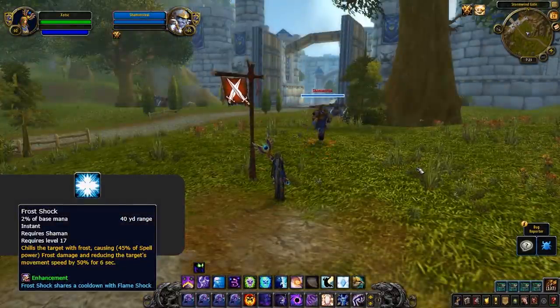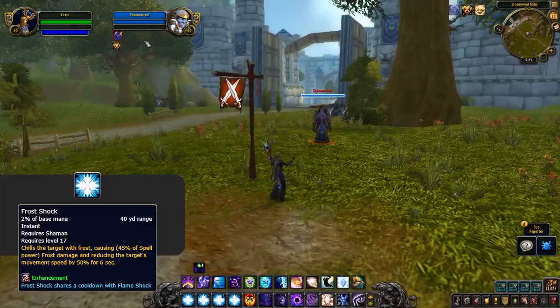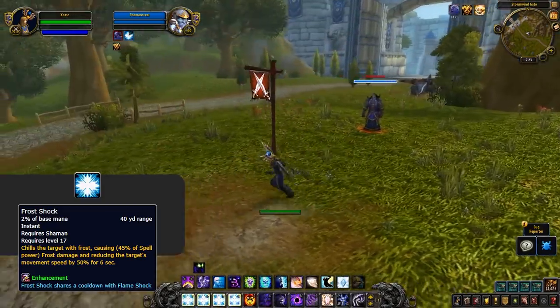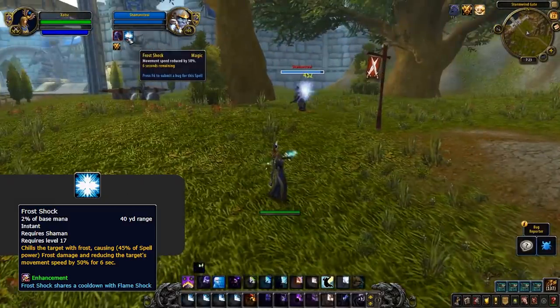All 3 shaman specs give you Frost Shock. Nothing too impactful in terms of removing it from the shaman, but with all 3 priest specs lacking any slows, stealing Frost Shock could be nice for helping secure Psychic Screams or just chasing enemies in regards to Shadow. But honestly, I can't see you ever taking Fort Steal specifically for a shaman.